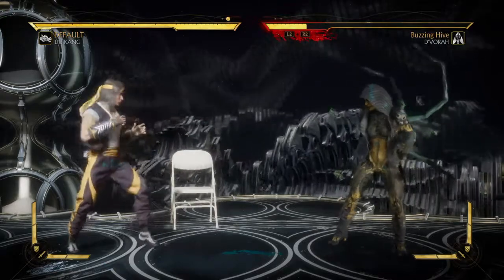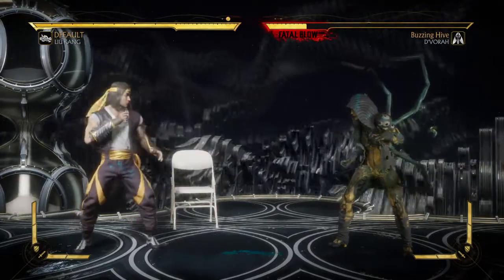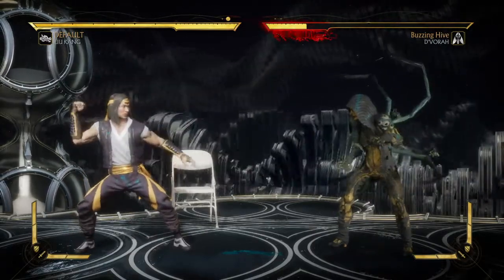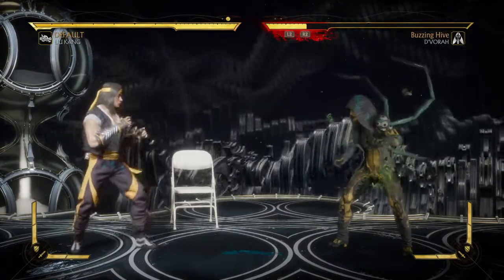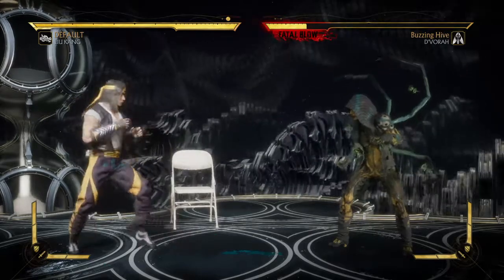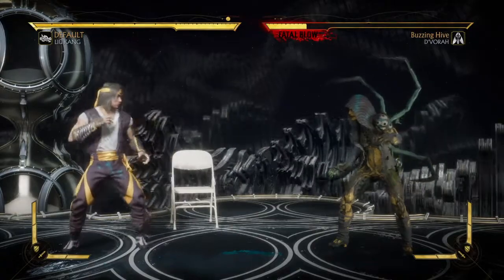Chosen One — I'm coming. My bad y'all, that was a Kung Pao reference. But as for Mortal Kombat, Liu Kang has a brutality called Chosen One. If you are a Liu Kang user you will understand what I'm talking about; if not you may be confused, because this is using variation number three. For this one you will need to pull out Liu Kang's nunchucks and go to work on the opponent.